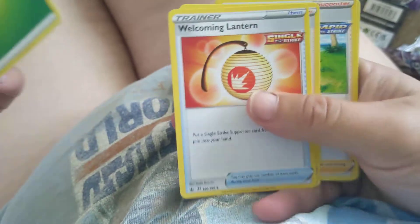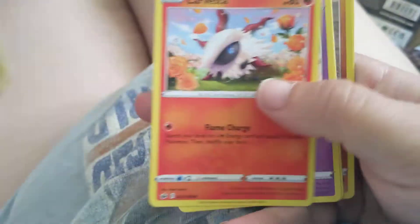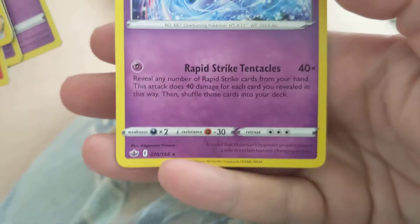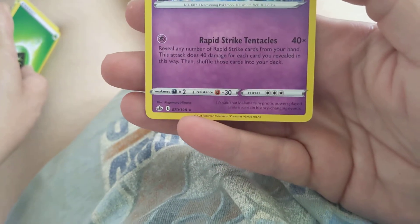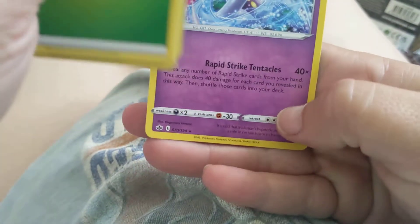That is one pack done — boring old gray. Grass Energy, Welcoming Lantern, Clara, Broly, Piglet, Mawile, Inkay, Rockruff, Ghastly, Foil Clobbopus, and Malamar Rapid Strike. Rapid Strike Tentacles is pretty good — you can do a lot of damage very quickly with just one energy. It's a nice novelty deck.